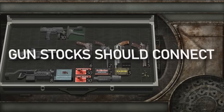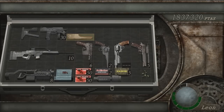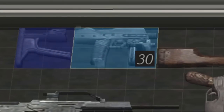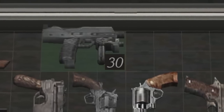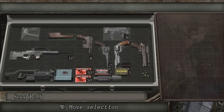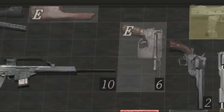Gun stocks should connect. Another ultra-nitpick. This really riled up my OCD while cleaning up the inventory case — which is an awesome minigame in itself. I hated that the TMP or Red 9 inventory icons wouldn't update upon connecting them to their stocks. These stocks would usually have an odd number of square spaces and just stick out compared to everything else. It's a tiny visual complaint that the remake will have no problem fixing.